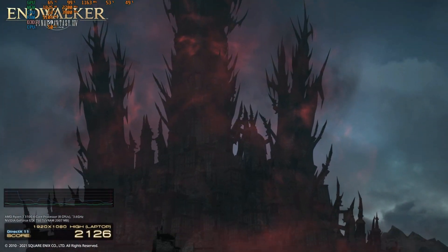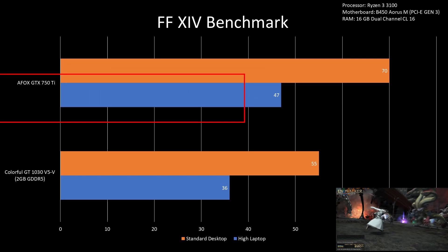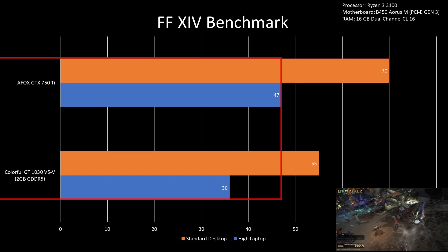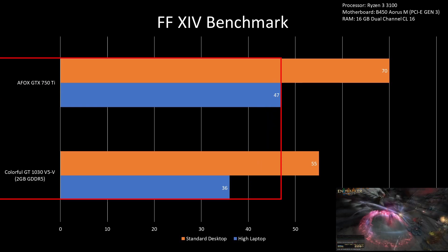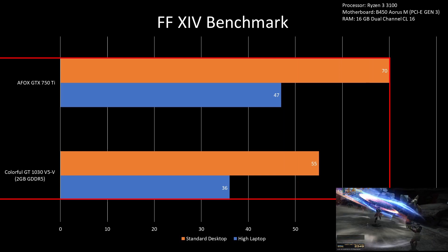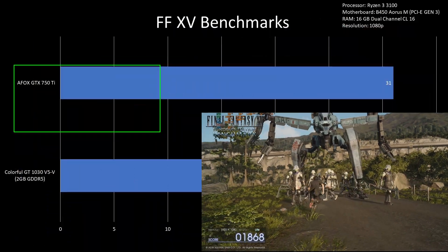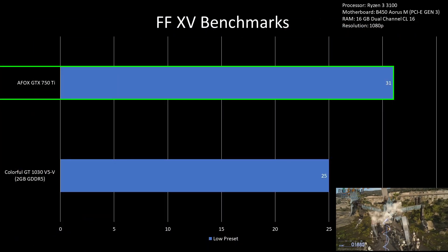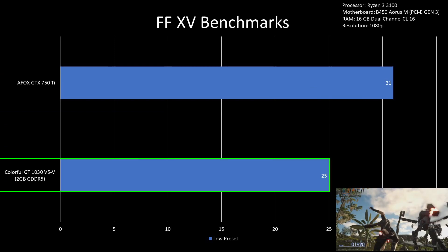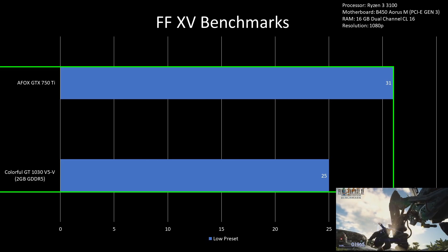For the FF14 benchmark on high laptop settings, the GTX 750 Ti was 30% better than the GT 1030. For reference, I also benchmarked the game on standard settings. For the FF15 benchmark on low settings, the GTX 750 Ti had 31fps while the GT 1030 had 25fps, making the GTX 750 Ti 24% better than the GT 1030.